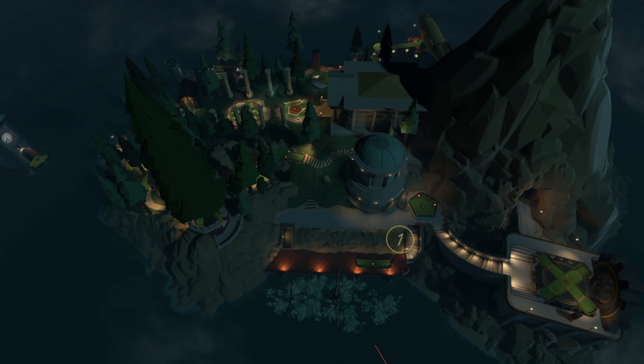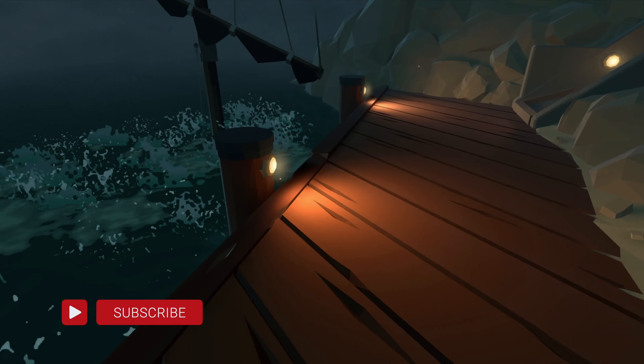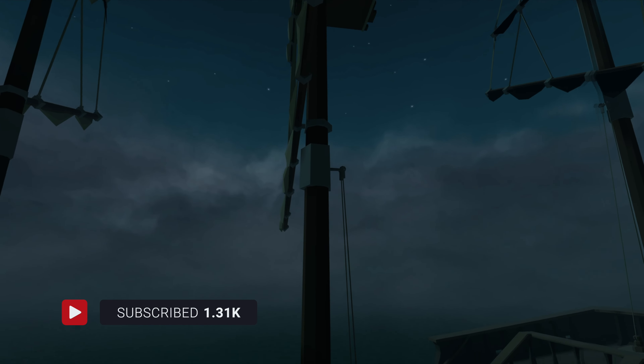The final switch is back at the scorecard, hole one. Turn right around, head over to the switch, turn it on. That opens up a door, and then you'll get the next clue.